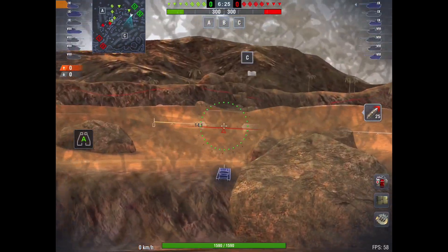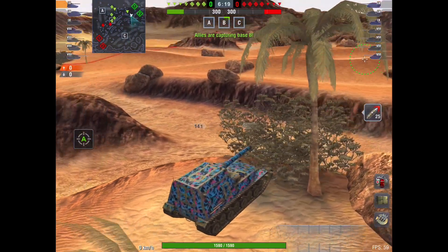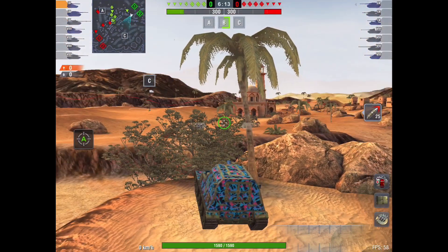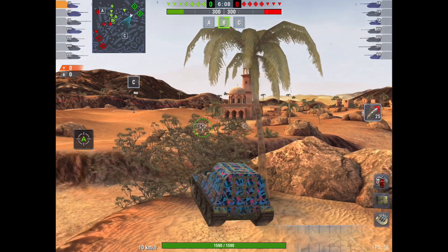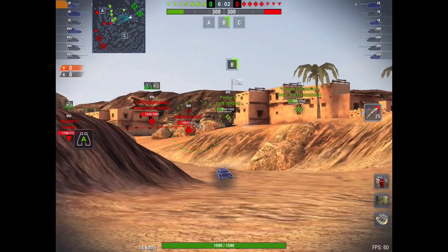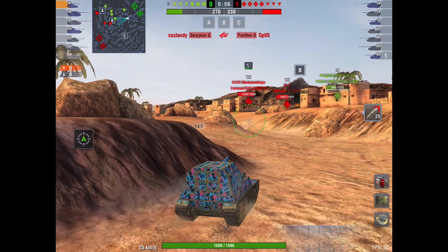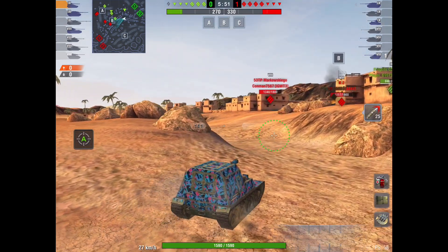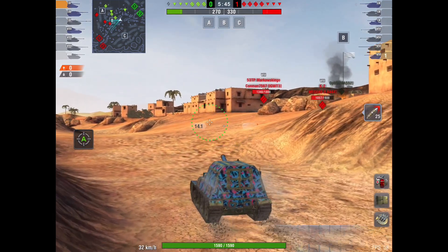Just waiting here for some targets to appear. It doesn't look like anybody's gone into the desert at all, which is extremely rare for this map. We've got someone taking B, which is a bit of a brave move. There's nobody here, he's going to have to move. He's going to come down this centre aisle thing, down this little gully. It's okay coming this way, but you've got to climb up, and this doesn't have the greatest gun depression.